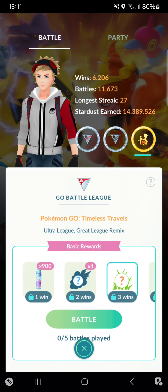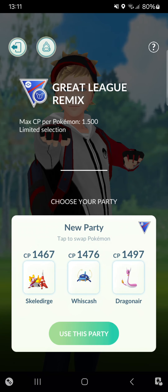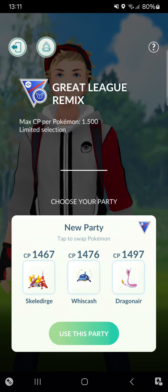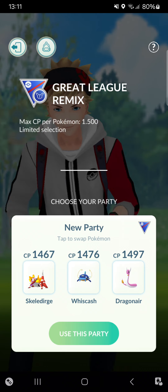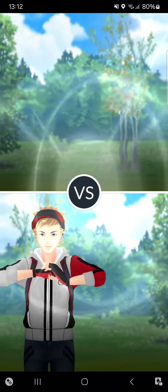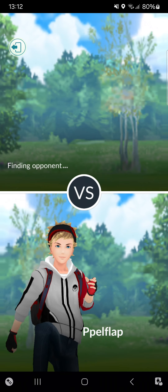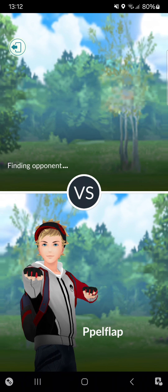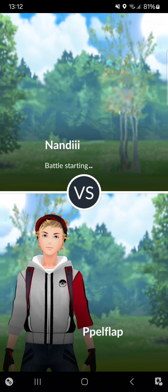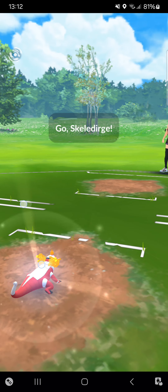Welcome back to this new video! Today we're doing the Great League Remix and I'm finally going for my own Dragonair. It has pretty bad IVs but I got it a long time ago. It will be assisted by Scaladurge and Wishcash. It has Dragon Breath, Aqua Tail, and Body Slam — one of the very powerful Pokémon in this Great League meta.